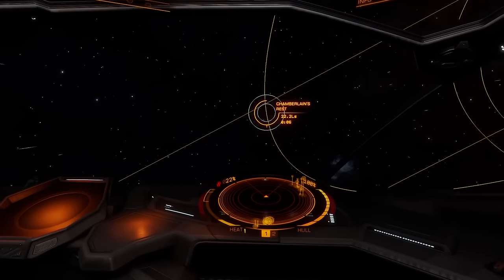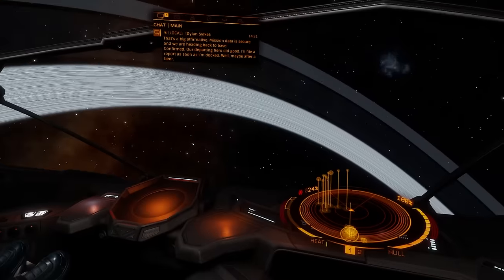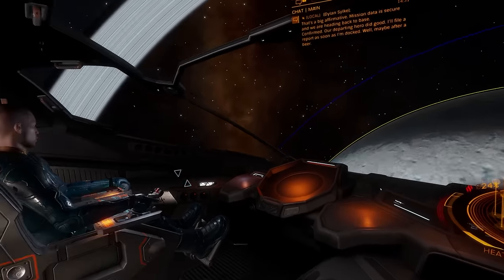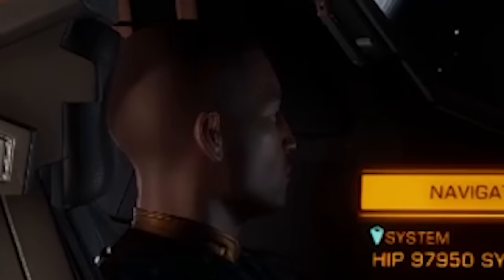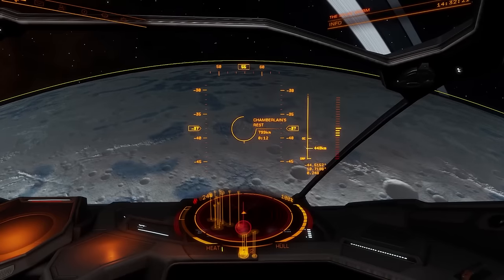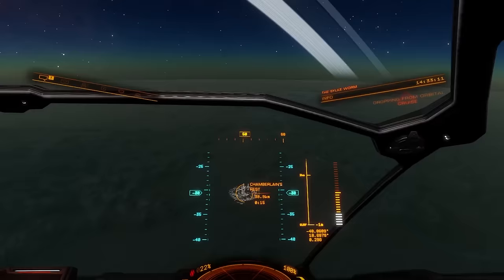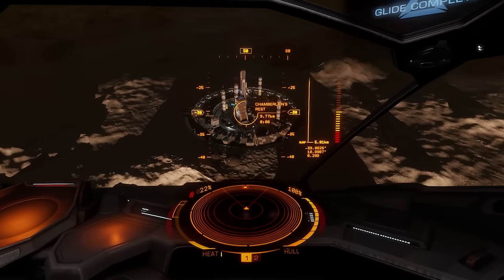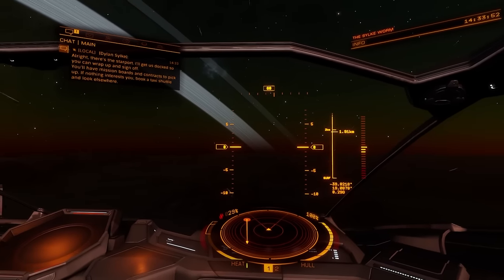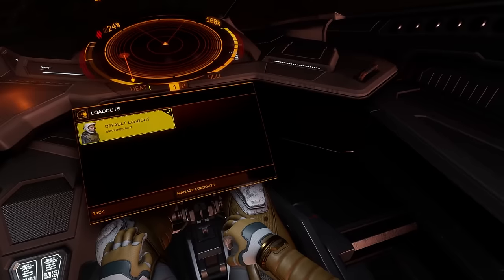Okay, we're going to Chamberlain's Rest. Here we are. You better say good things about me in your report, Dylan. We have planet to orbit. Do we have orbit to planet? Oh, what is this? It's a city. I'm going to find the nearest Arby's. I'm just hankering for a big meaty sandwich. Oh, there's loadouts. That's kind of cool.